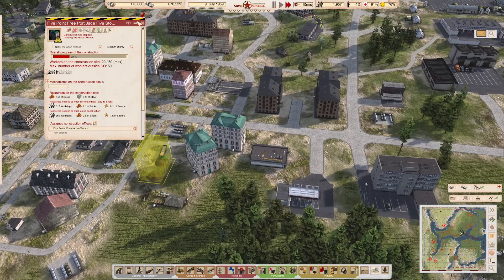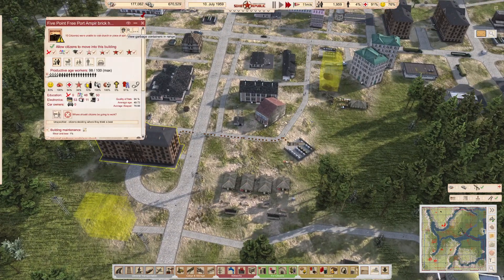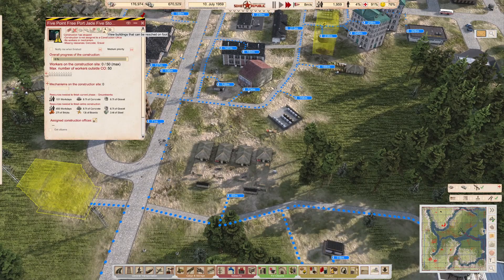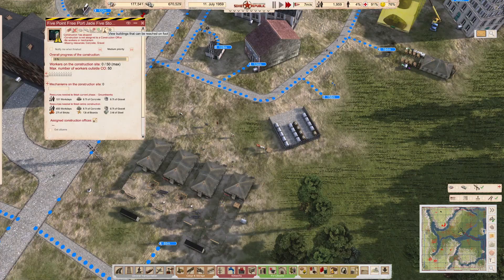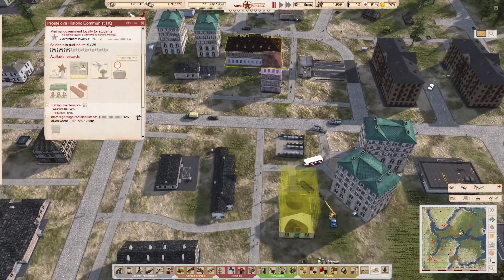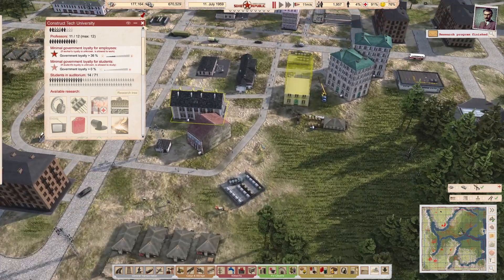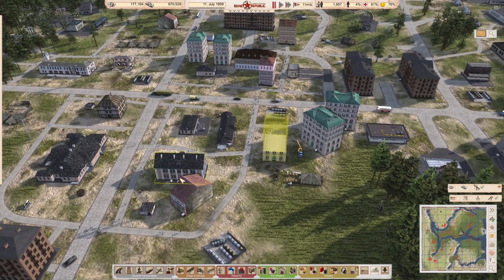We're building a new accommodation here because we are running out of space. I want to check if it's connected up - this one's 100 and that one is 150. This one might not link up but we can always take it away. Another thing I want to focus on - we're nearly at the radio research. Let's just watch that run through - we should now have access to radio.